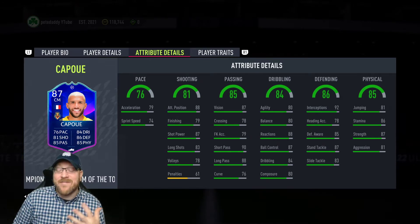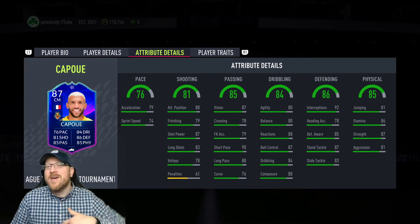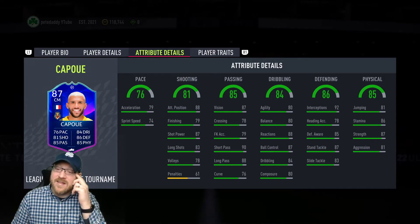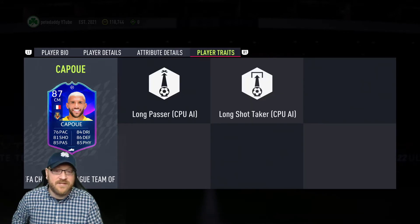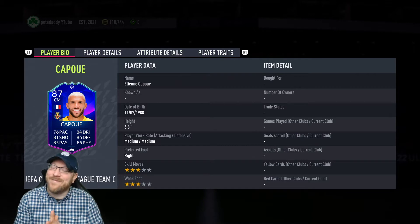Defending — defensive awareness at 85. I'd love to see that a little bit higher as well, because when you put a shadow on him you only get a plus 5 boost to defensive awareness, so it's only going to go to 90. Strength of 87. He is a taller player. Does he have any traits? No traits to speak of. 6'3", medium, medium.